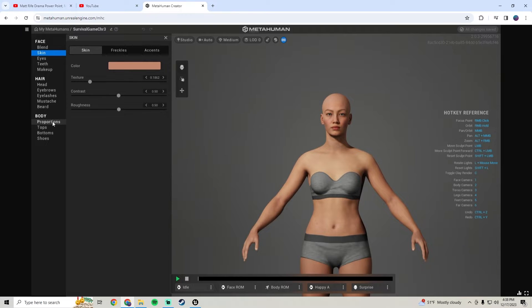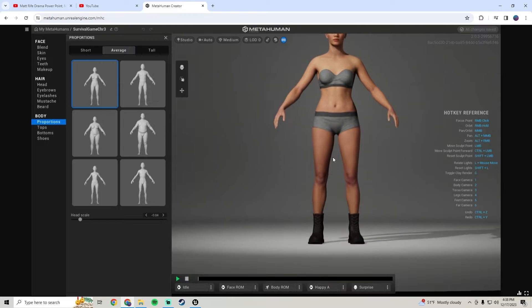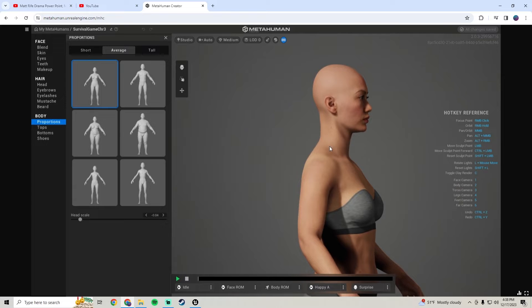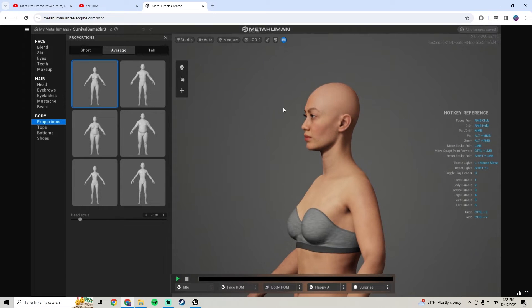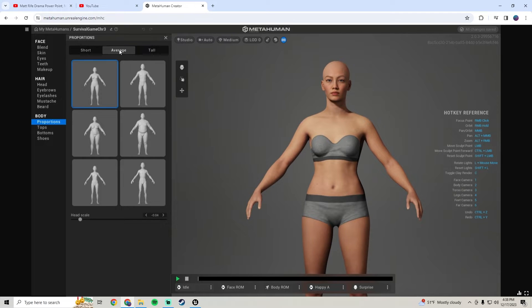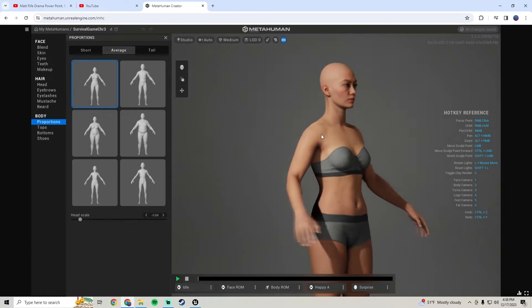For Proportions, a note: for every new character that you add, I recommend making the head scale exactly the same for all of them. You can go up or down a little bit, but it's mainly just going to make your life easier when we get to making hair and stuff. I think that's pretty much all the notes I have. Keep all the proportions the same. For the female character, I'm just using average - the average right here, and then the top average one. So we'll go ahead and hop back into Unreal Engine and add this character in.